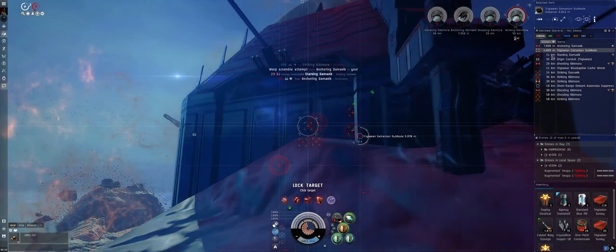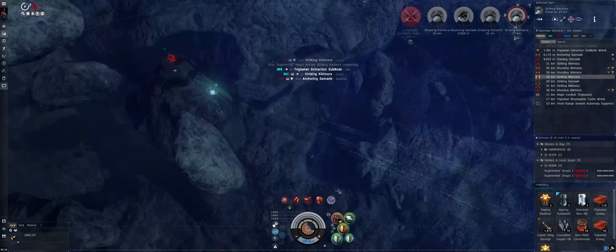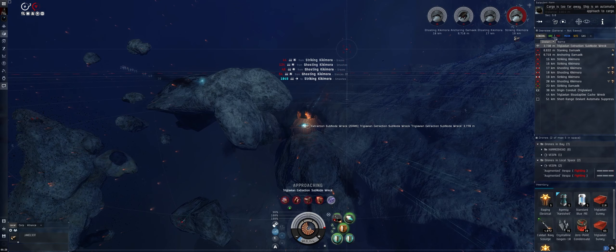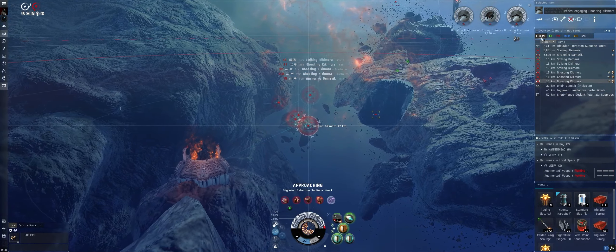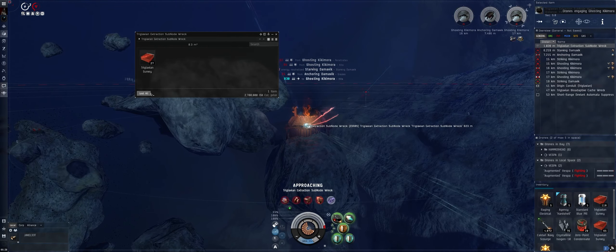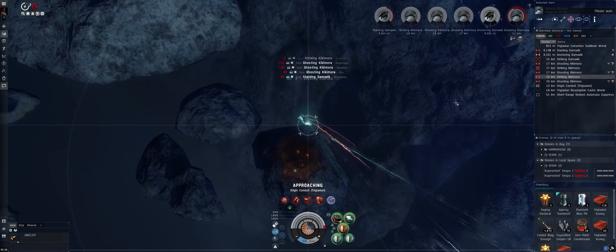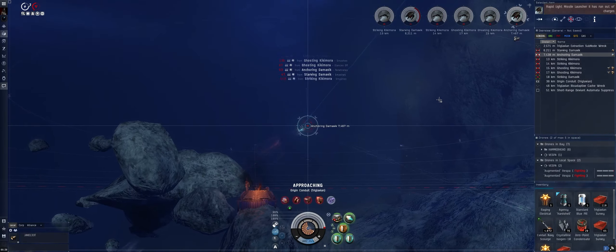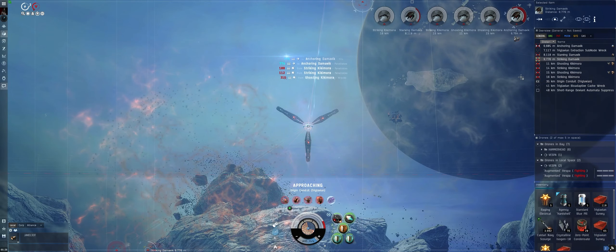Need to get this node targeted — there it is. One cycle on it, then immediately start helping the drones out. Loot it — bounced off it a little bit. 2.7 million on that one. Now burning towards the gate, targeting up the rest of the enemies. Reloading. About 38k from the gate — the goal is to get all these guys down before we arrive. It's all up to the drones at this point. Turning on the second shield booster for a cycle to top off cap a little.